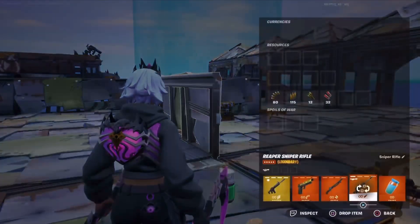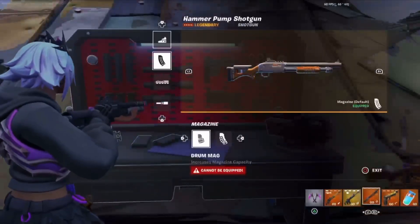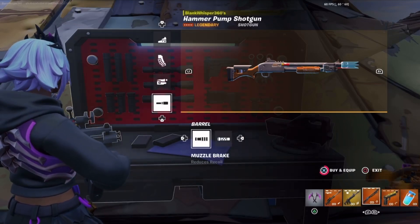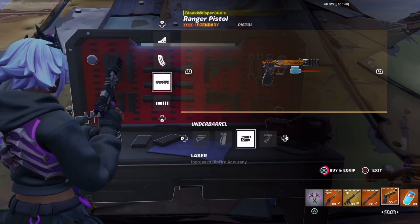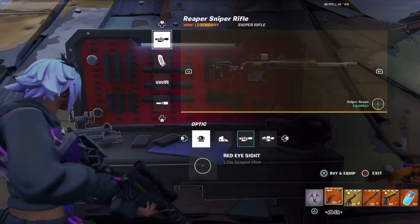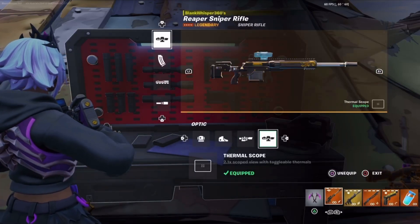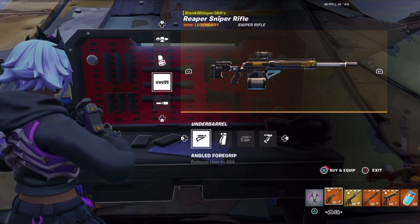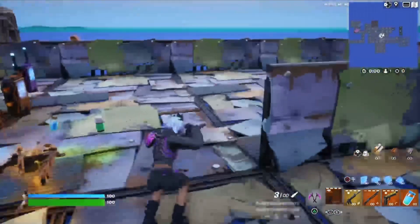That's looking pretty solid. Let's get some attachments on them — reload speed, laser, recoil control. And I know it might seem weird that I'm putting a thermal scope, but you can see people through walls. Let's reduce the time to ADS. Alright, we're ready.